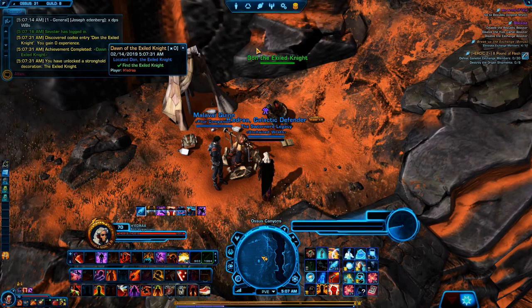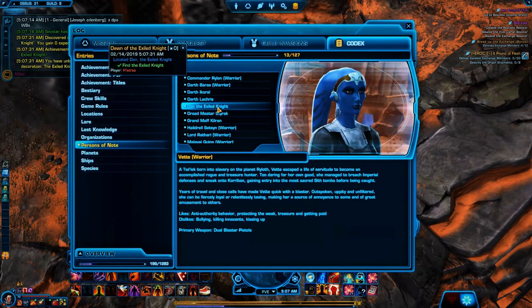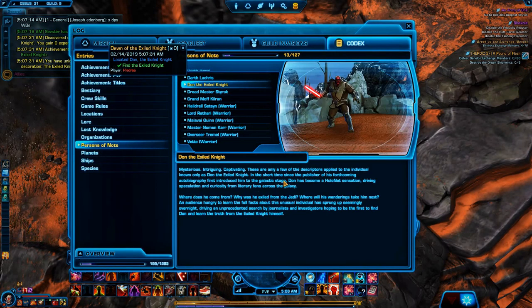Let's see if there is a codex entry for him. Let's check Persons of Note — I think there should be one for him somewhere in here. Dawn of the Exiled Knight — here we go. It reads: 'Mysterious, intriguing, captivating — these are only a few of the descriptions applied to the individual known only as Dawn of the Exiled Knight. In this short time, since the publisher of his forthcoming autobiography first introduced him to the galactic stage, Dawn has become a holonet sensation, driving speculation and curiosity from literary fans across the galaxy.' And then there's just a little blurb — where does he come from? Where does he go? There's a whole bunch of people searching for him, wanting to learn the truth from the Exiled Knight himself. Kind of a cool little lore entry there.